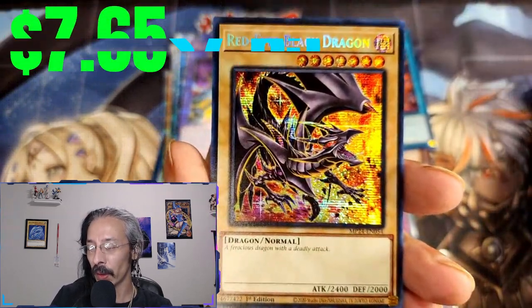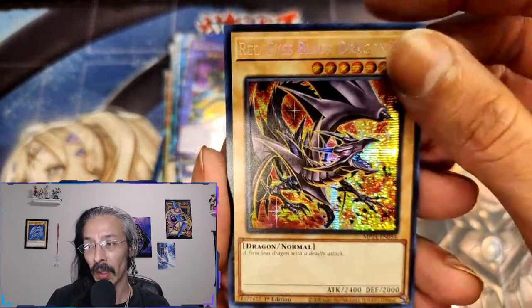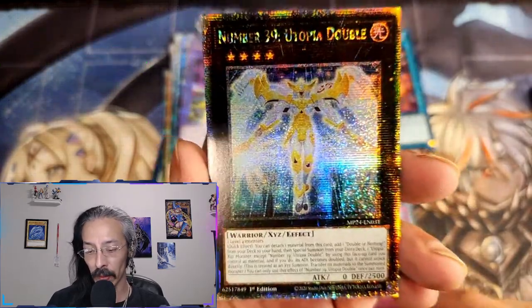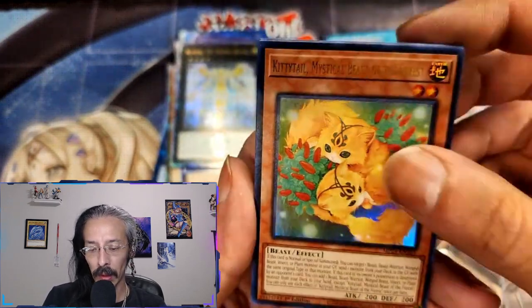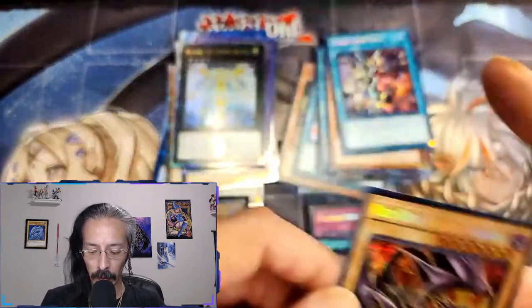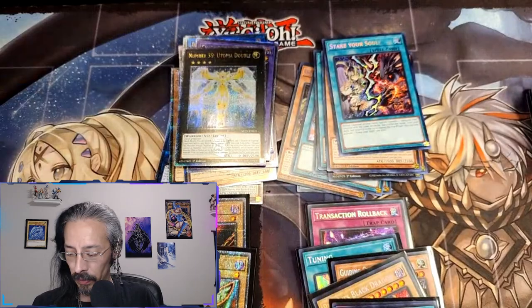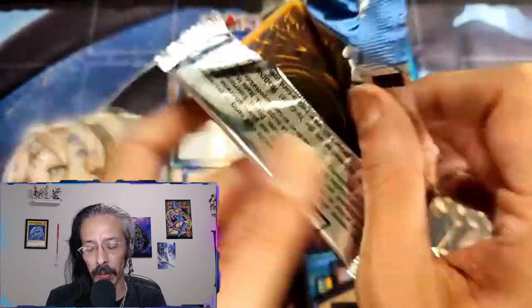And here's one of the other alternate arts — the Red Eyes Black Dragon! Please tell me there is a Blue Eyes behind him. Oh no — but it is a Number 39 Utopia Double, which in its own right is beautiful. Fire Attacker and Mythical Beast of the Forest. Beautiful Red Eyes — yes, another alt art off the list! This case is amazing — for a collector like me I'm absolutely enjoying this.